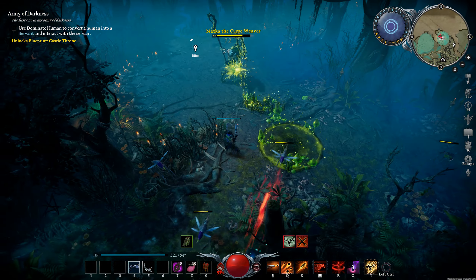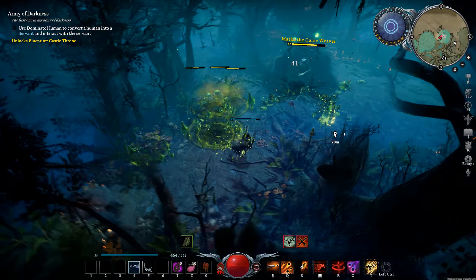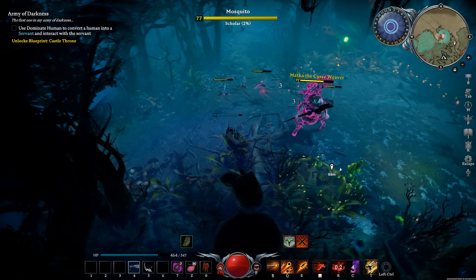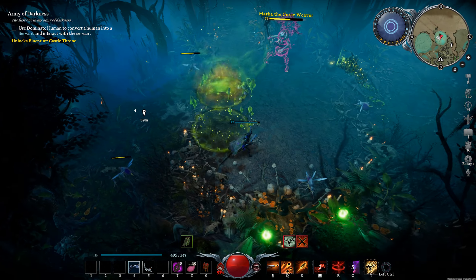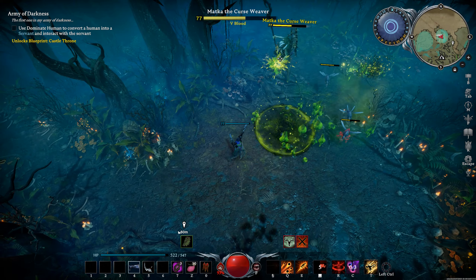Once you get her low enough, she'll use her polymorph. You can dodge it 100% of the time with a dash or an iframe. She waves her hands and does it four times - on the fourth wave she does a tiny little gesture, and that's your cue. Use that moment to dash or roll and you'll dodge it every time.